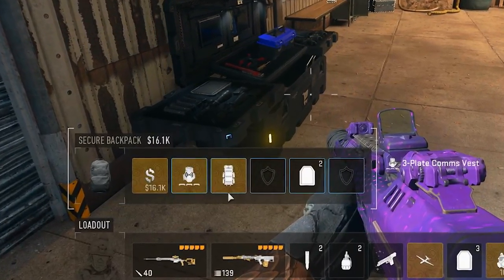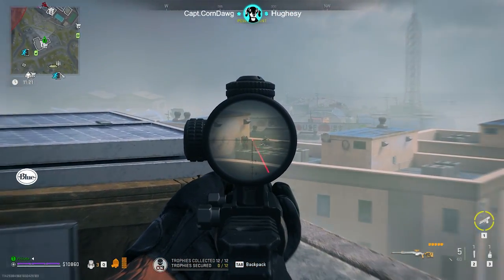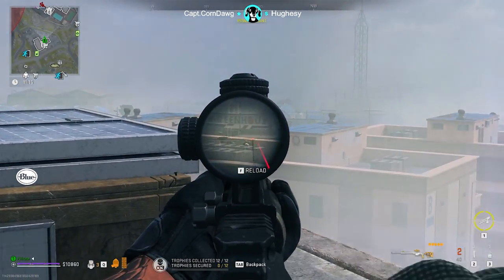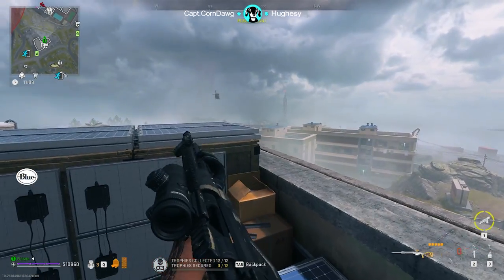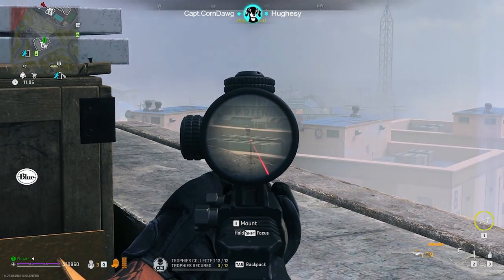The comms vest is perhaps the most important new item for solo players, as it gives an announcer audio alert saying enemy operators are in the area when you are within 100 meters of an enemy team. This audio alert is huge for survivability and gives you the opportunity to make more informed decisions on your next move — are you going to push forward and fight, or are you going to back off and let the area cool down? Now at least you know what your options are.